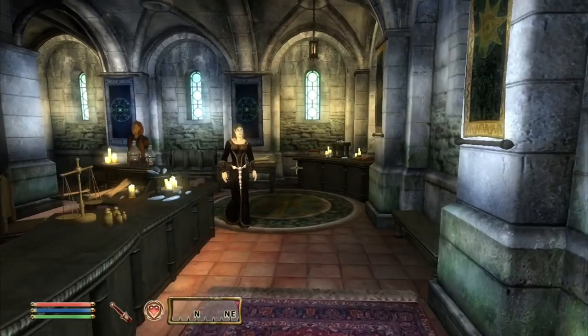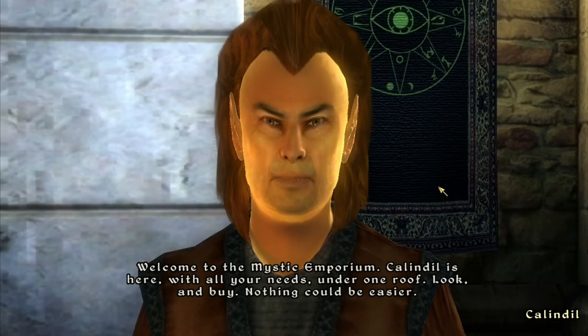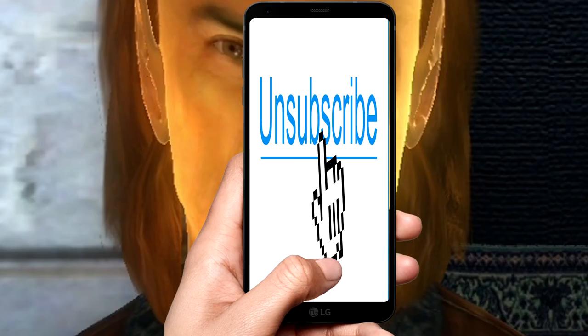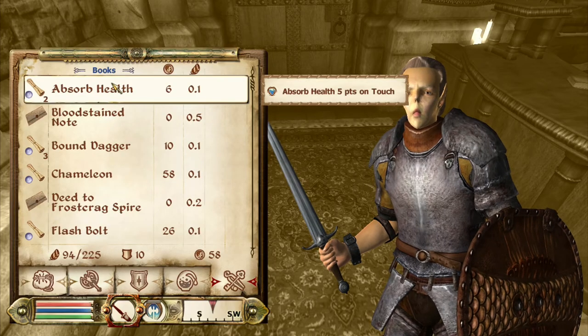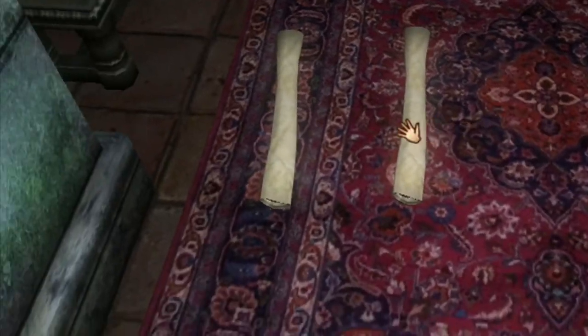This is where the fun begins. Now you probably already know about duplication, but just in case you don't, I'm going to go over it real quick. It's simple. Make sure you have two scrolls, then double click on the scrolls, and then drop any other scroll. And then boom! You'll have two. Three. And you can keep doing that until you get an ungodly amount of scrolls.